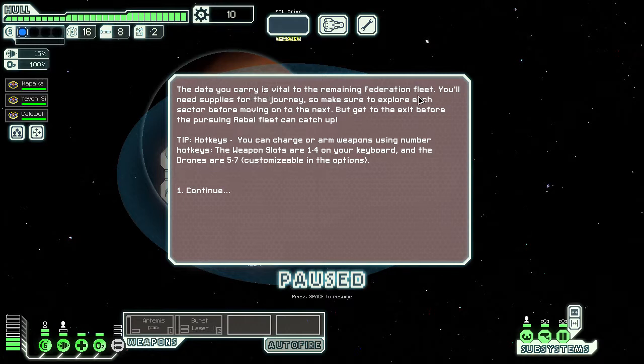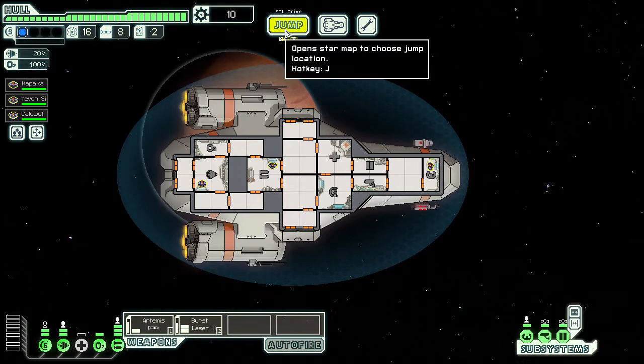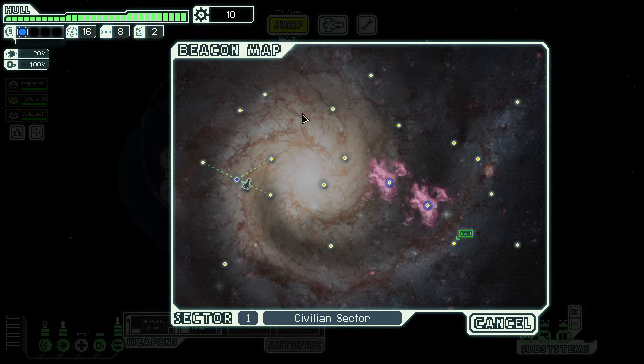The data you carry is vital to the remaining Federation fleet — make sure to explore each sector before moving on, but get to the exit before the rebel fleet catches up. I'm a bit of a veteran at this game; I've been playing for years and beaten it many times on hard mode. Typically I'd rapidly restart until the exit beacon is somewhere I like, but I'm not doing that since I'm recording.